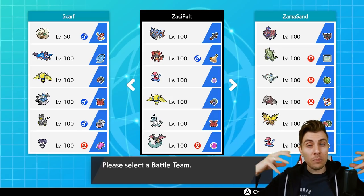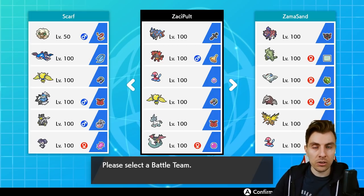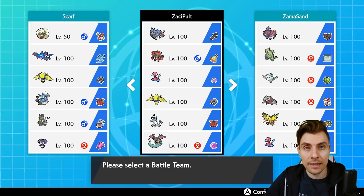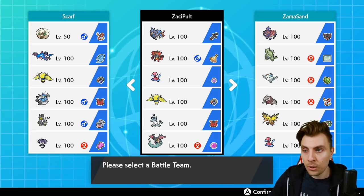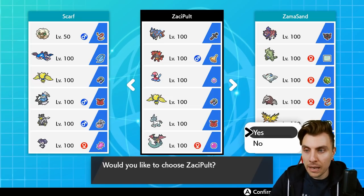We'll go over the details of the team when we get into the matches today — how it runs, operates, and why it's so good in the current format. We'll throw up the rental code at the end as always, and there'll be a link down below. So without further ado, hope you enjoy today's episode and we'll get into our first match.